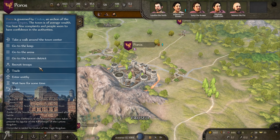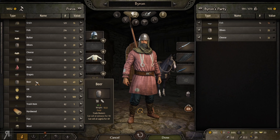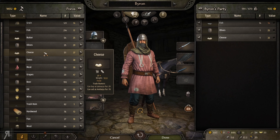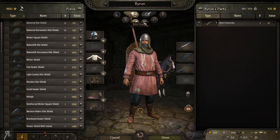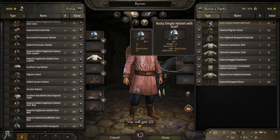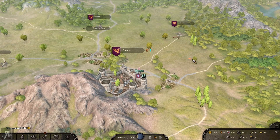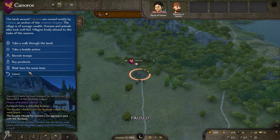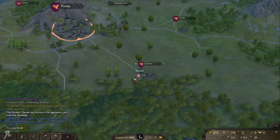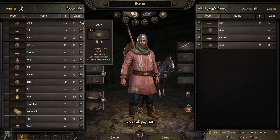Let me take a quick look at what else I can do. I'm probably going to be heading down to Aserai territory — it's pretty much the best way to get money early on. You gain so many different trading quests and it really helps a massive amount. These guys need grain as well, so I'll go to Poros quickly and buy a bunch of grain. I'll also be doing some smithing, but not right now — maybe a bit later in the series.